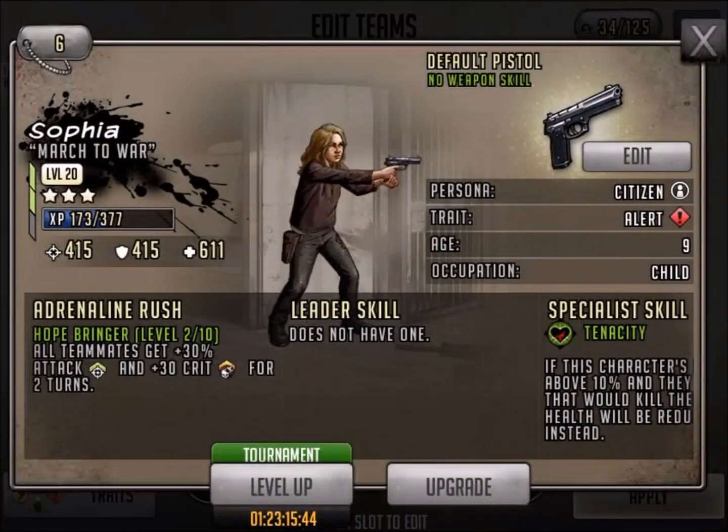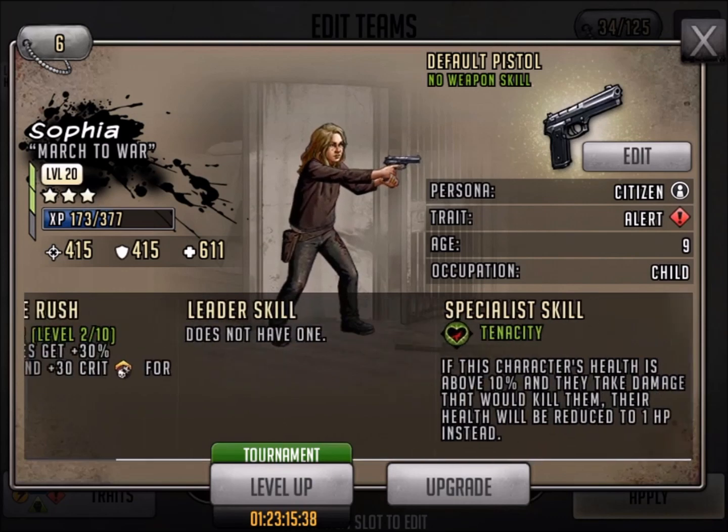Let's take a look at Sophia. Sophia is pretty new. All teammates get 30% crit, and she's low level, but she's got that specialist ability — there's your walker boost right there. I threw her on my walker team and she did pretty well for a short period of time.